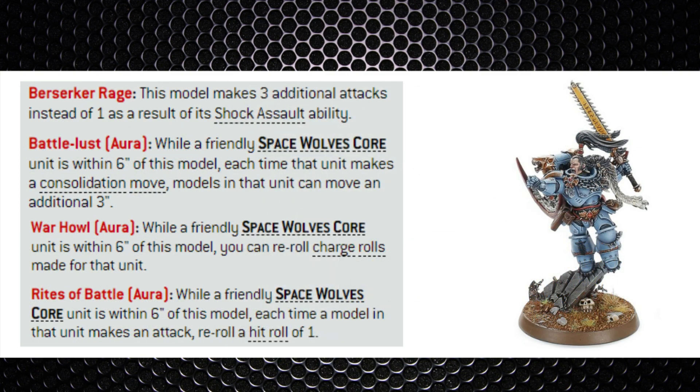Keep your eyes on Ragnar Blackmane for the sheer amount of attacks — seven base attacks, and with Shock Assault he gains three instead of one, giving him ten attacks total. He grants units around him re-rolls to charge rolls and re-rolls of ones to hit. Remembering Space Wolves mainly hit on twos in combat, there won't be many misses. He also fights first, and if he kills a character he passes that ability to a core unit within six inches by unlocking his saga.